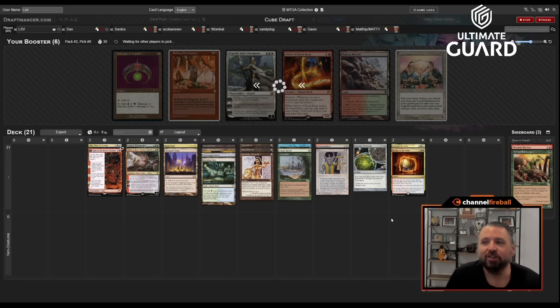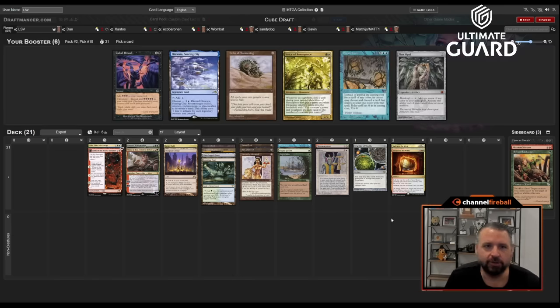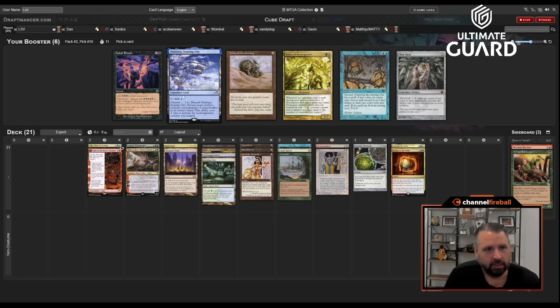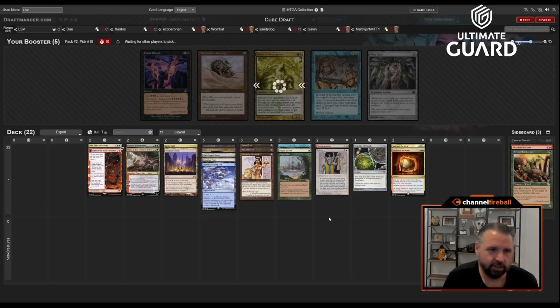I don't get passed Academy. One of the players, Wombat, was new and people were telling them the logistics, and also 'don't pass LSV Academy.' I'm like, yeah, I don't get Academy anymore. Can I take Mox Opal here? I have three zero-drops plus Crucible and an Oko, I guess. There's also Odawara — I should just take Odawara. I don't think this is turning into a Mox Opal deck.